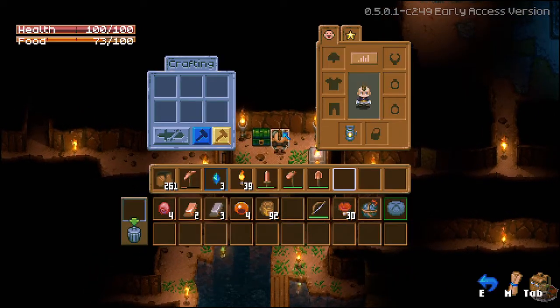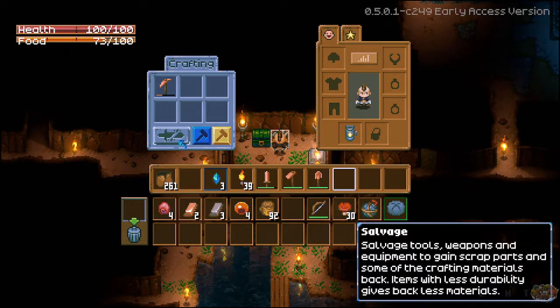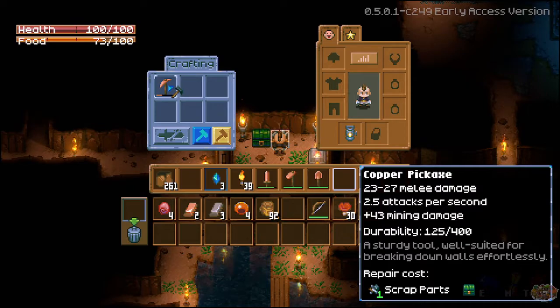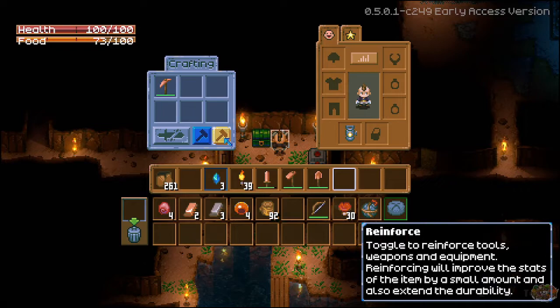I'll put that there, and then we can do this. It doesn't have anything but if we wanted to repair — say we want to repair this right — repair toggle to repair tools and weapons, scrap parts. I would take one scrap part. There we go. Reinforce toggle to reinforce tools, weapons, equipment. Reinforcing will improve the stats of the item by a small amount and also extend the durability.